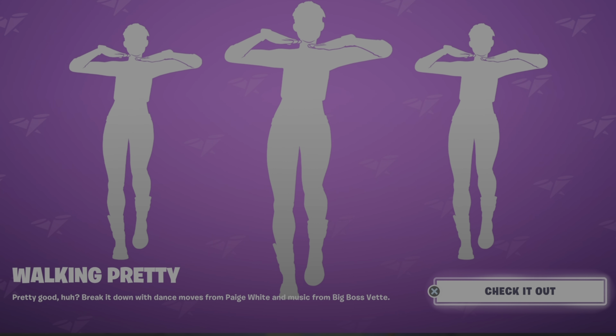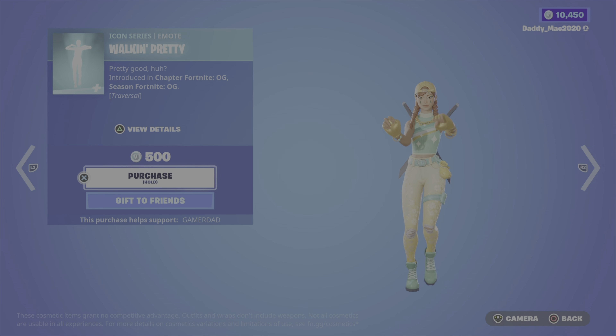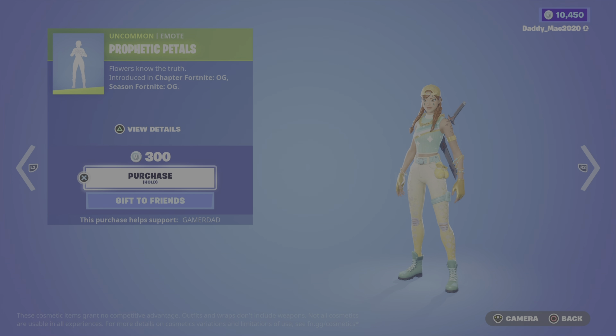So we have a couple new emotes this evening. One of them is Walking Pretty — it's an Icon series, 500 V-Bucks, and it is traversal. Here's another one, it's called Prophetic Petals, nice and cheap at 300 V-Bucks.